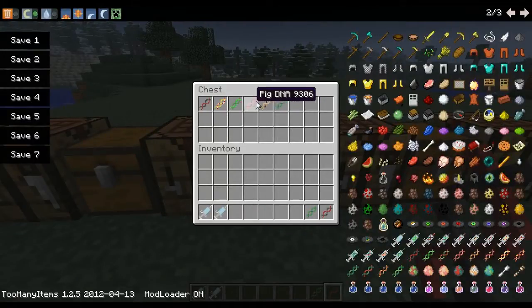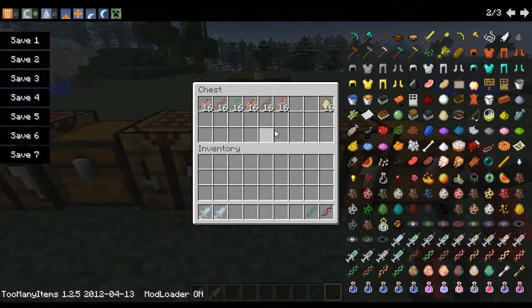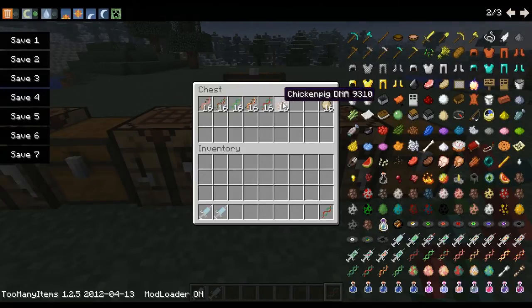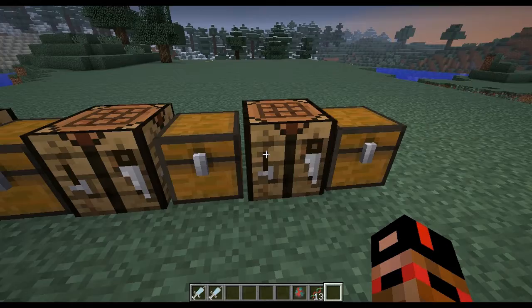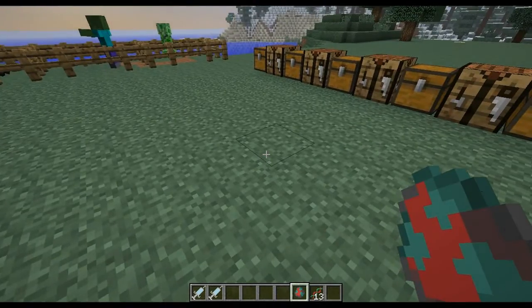You can get DNA for all six mobs. What you do with these is place them anywhere in the crafting table — not above each other — and you get a combination. This here is zombie spider DNA. You can get one of these for each combination. Grab an egg laid by a chicken, place it in the middle of the crafting table, surround the top, bottom, left, and right with the DNA, and you get a zombie spider egg.